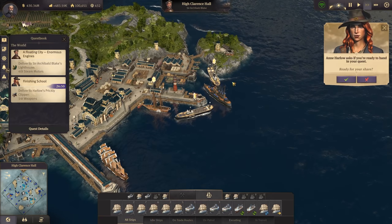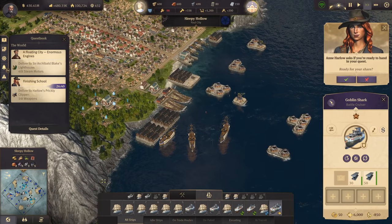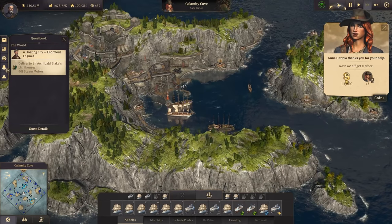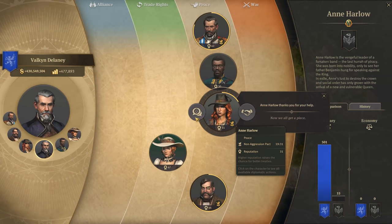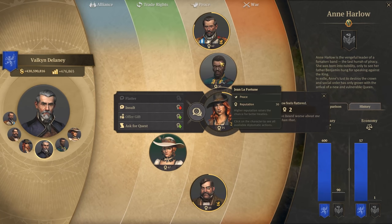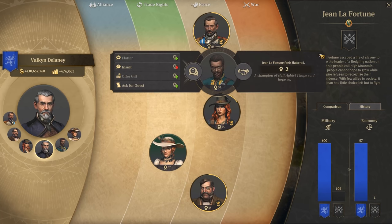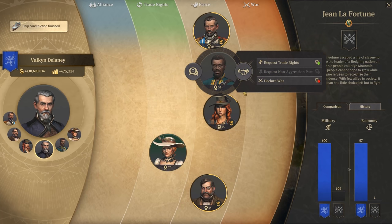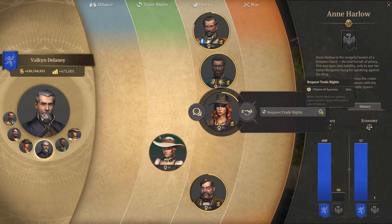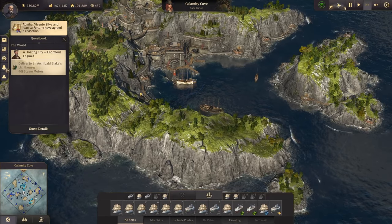Deliver 40 tons of steam motors - okay we do have that. The finishing school pirate easy quest gives some reputation with N - we can use that momentum. And Sean - a champion of civil rights, that's fine. We can have a non-aggression pact, though unfortunately that doesn't increase our reputation with those guys.